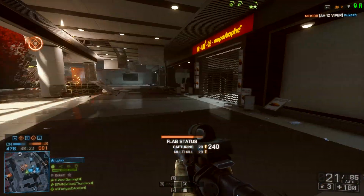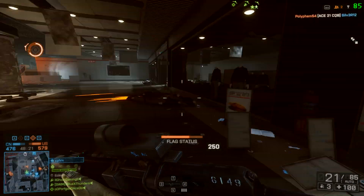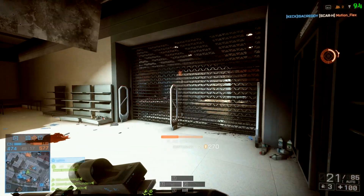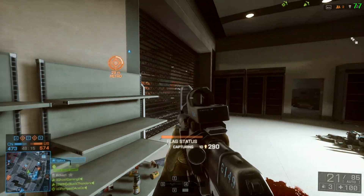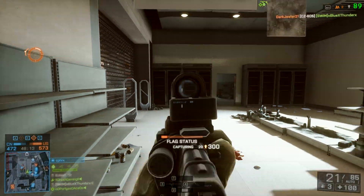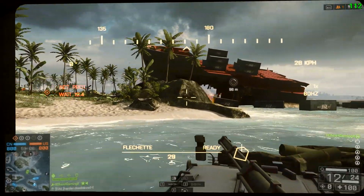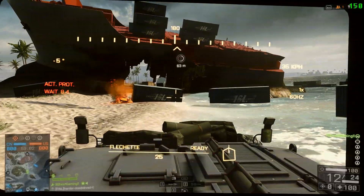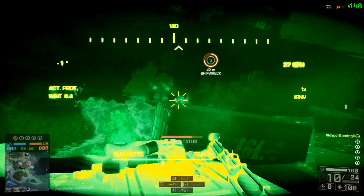I thought to myself, maybe this is just Siege of Shanghai. But another troublesome map for a lot of people is Hainan Resort — especially when you look toward the hotel or the middle of the map, I always used to experience a huge FPS drop there. So here we are on Hainan Resort with everything at max, and as you can see the framerate pretty much remains the same — averaging around 90 to 100.